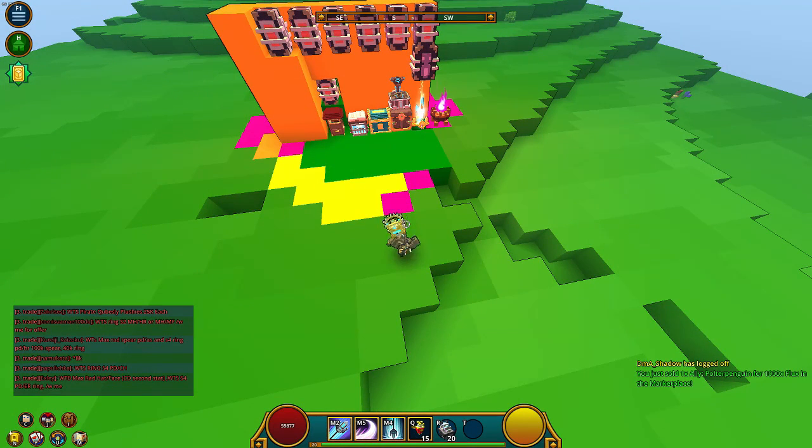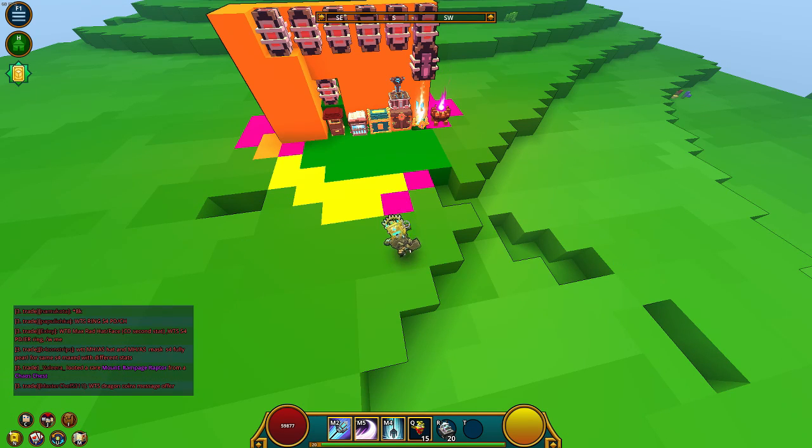This is a good change: challenges now give one dragon coin once finished at the 5-point level. At the 40-point level you get two lesser dragon caches, and at the 99-point level you get two dragon caches. They essentially swapped the two rewards, so now you're getting your dragon coin first — which is pretty good.